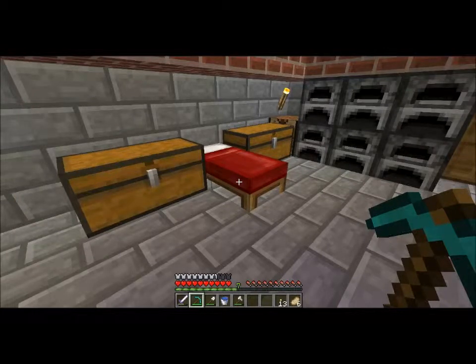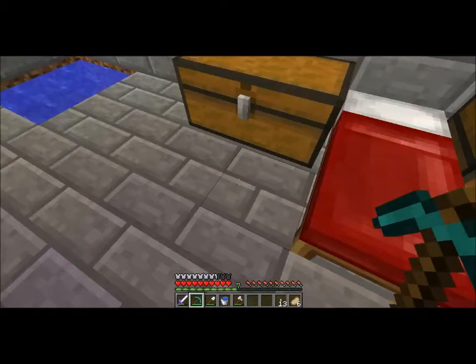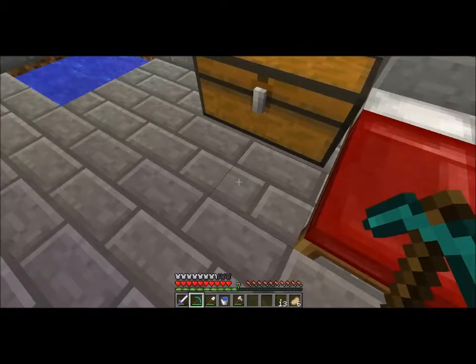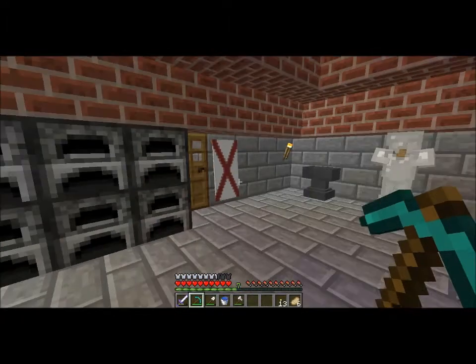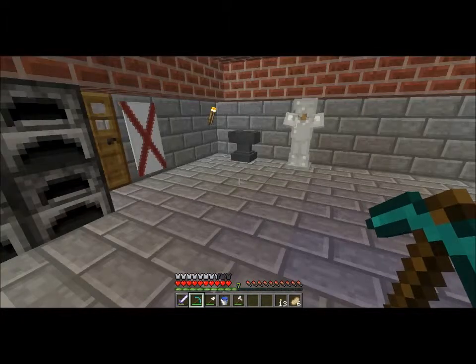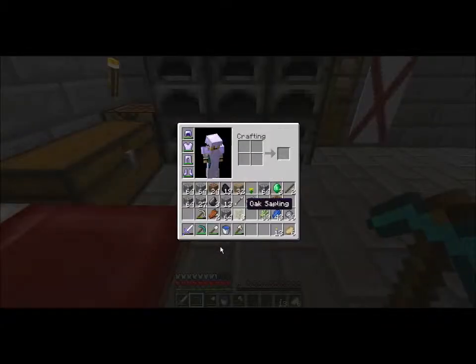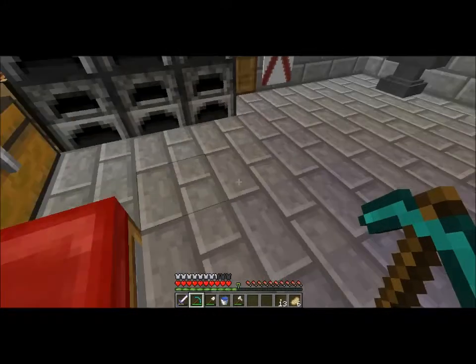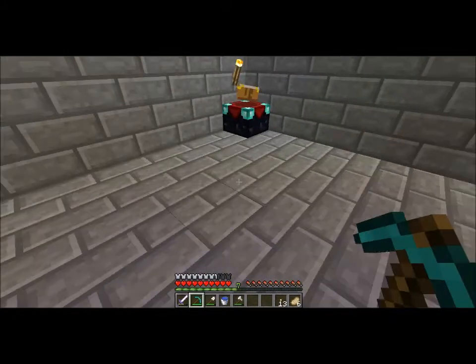Now that we have an enchantment table, we need to make things. First off, I thought I had an anvil here somewhere — we have an anvil here. Good job, self. So what we're gonna do is enchant the tools I have in my inventory. I forgot what I've enchanted already.